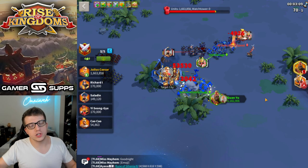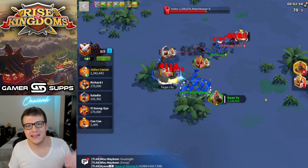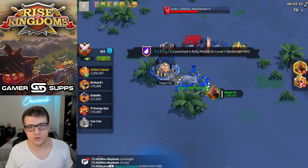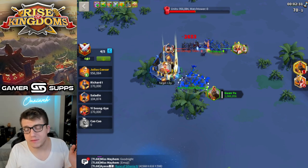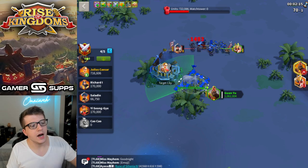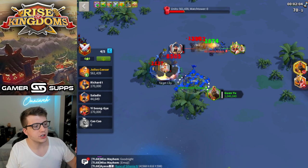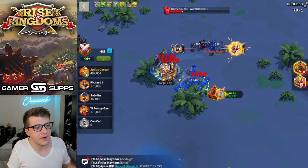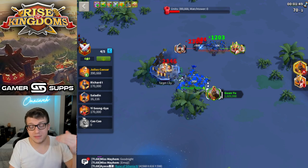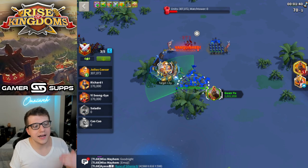We did two trials per combination — six trials total. For the Guan / Leo combo, the average amount of troops remaining after the city was destroyed was 1,038,726. The city has 2,115,000 units. The first trial took 2 minutes 9 seconds; the second trial took 2 minutes 12 seconds — only a 3-second difference. Taking the average time and average units defeated, the amount of units defeated per second was 16,209 units per second.